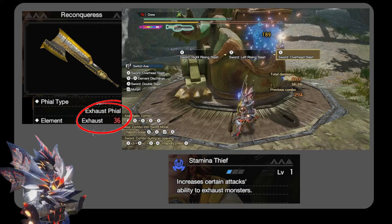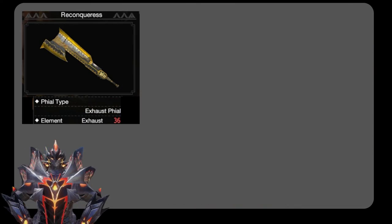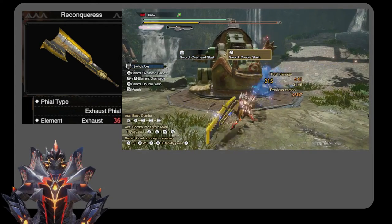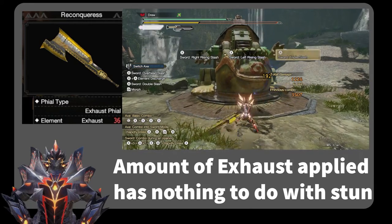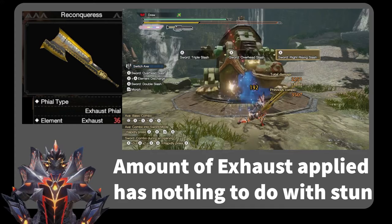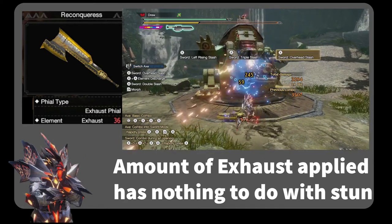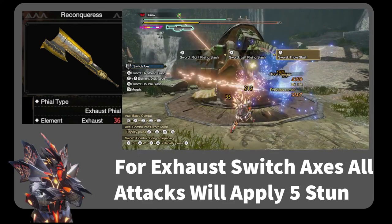You can tell exhaust is being applied if you see a blue cloudburst effect when you strike the monster. When you strike the monster on the head and apply exhaust, you also apply stun. Now here's an important point: the amount of exhaust that you deal to the head has no relation to the amount of stun that you will deal to the monster. Any stun damage that you deal to the monster with an exhaust Switch Axe will apply 5 stun. And that's it.